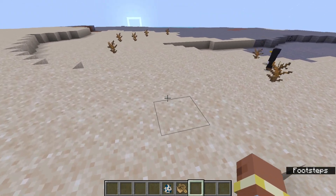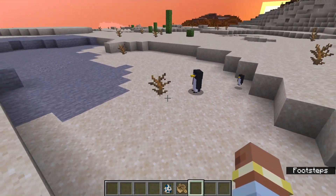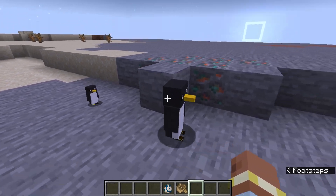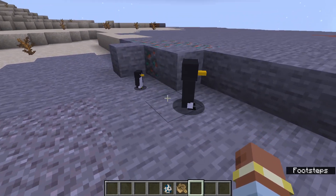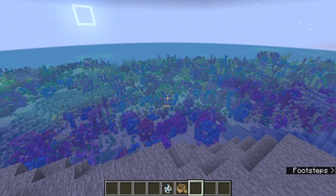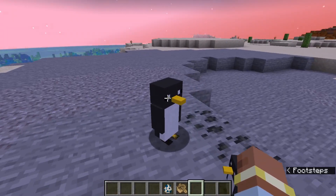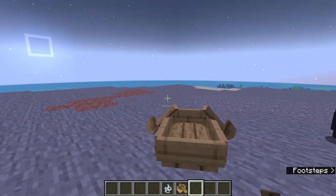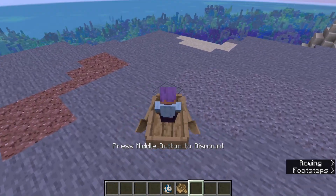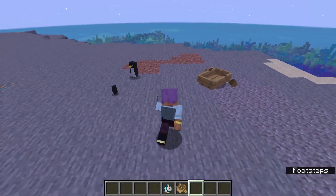Cats got a good update in I think it was 1.14 where they lay on your bed and bring you a gift, so I definitely think a tamed animal update would be good, but wolf armor isn't really something I care about right now. Penguins, although I do love them, I don't think their use is that great — just making your boats go faster would be good early game, but late game you don't really boat around because you have elytra. If it was a permanent thing that also worked on land and on ice boats, that would be good, but we're not too sure if that will be the case.